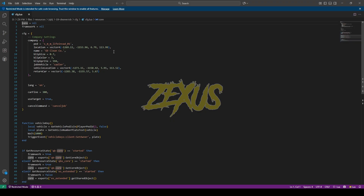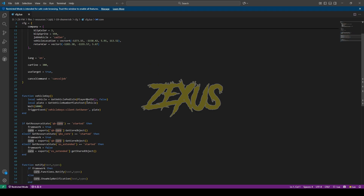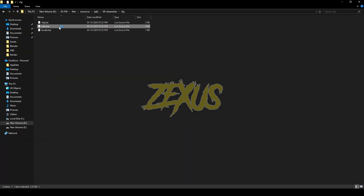This is the location of the pad from where we can start our job. This is the spawn location of our job vehicle, and this is the return location of our job vehicle. The vehicle model is going to be this. This is the command to cancel the job at any time. I'll be keeping them default for now.